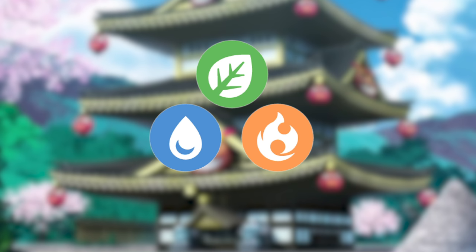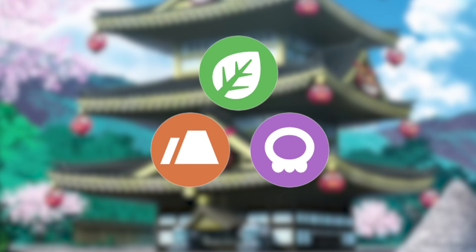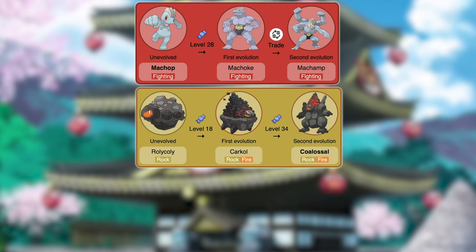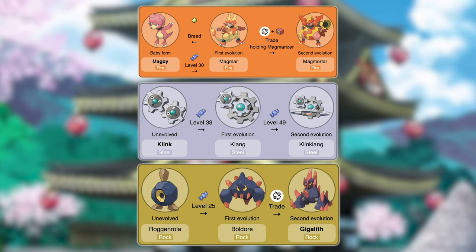To summarize: my Grass-Fire-Water trio was Shiftry, Magmortar, and Seismitoad. My Grass-Ground-Poison trio was Ludicolo, Krookodile, and Arbok. My Fighting-Rock-Flying trio was Machamp, Coalossal, and Corviknight. And my Fire-Steel-Rock trio was Magmortar, Klinklang, and Gigalith.